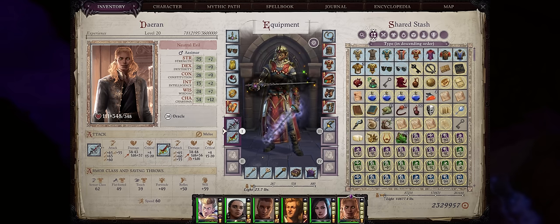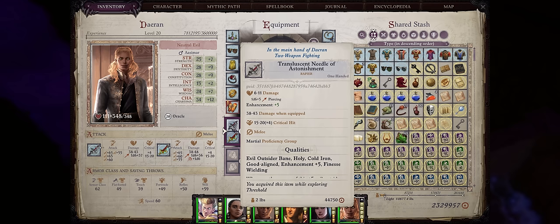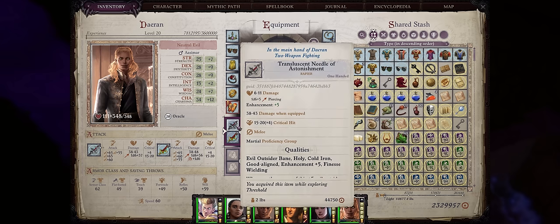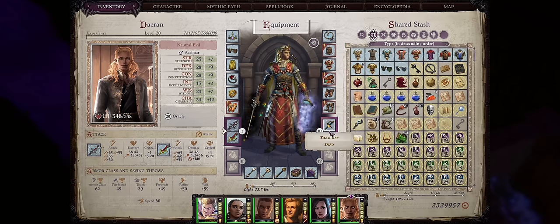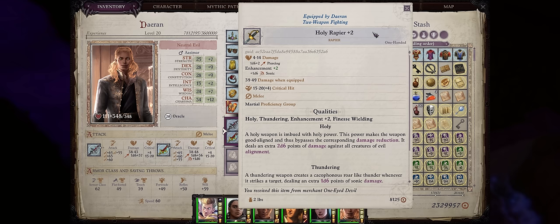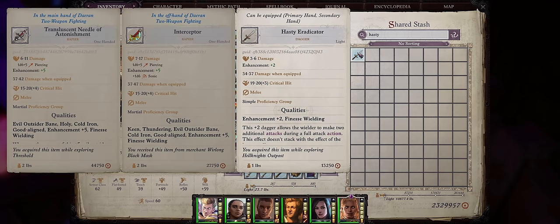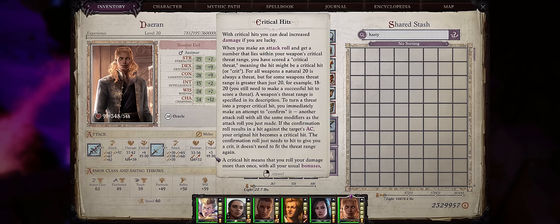Now let's cover weapons. We're going with Rapiers — Daeran's background already gives him Rapier proficiency, and they are one of the best one-handed weapons in the game because of their huge critical range. Since they're also Camellia's favorite weapon, you can find some pretty good enchanted ones, and there will be enough Rapiers for both Daeran and Camellia. The best ones are the Translucent Needle of Astonishment and the Interceptor Rapier — I already have a full Rapier progression guide linked in the description. Through Greater Magic Weapon you can increase even lowly enchanted Rapiers up to plus 5, the maximum. If the AB penalty is too high at early levels, you can also dual-wield Daggers or Shortswords like the Hasty Eradicator, which adds a massive amount of extra off-hand attacks — the only downside is the critical range won't be as good since we aren't taking Improved Critical into Daggers.